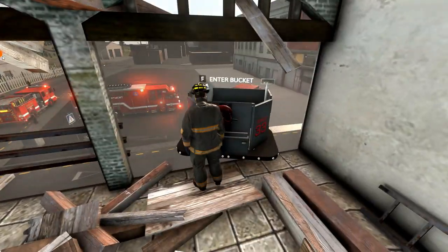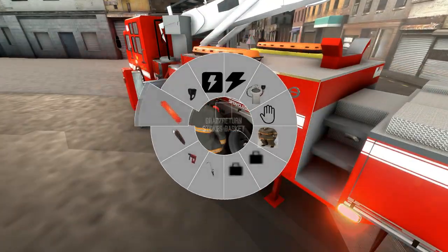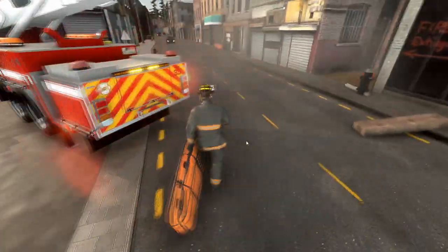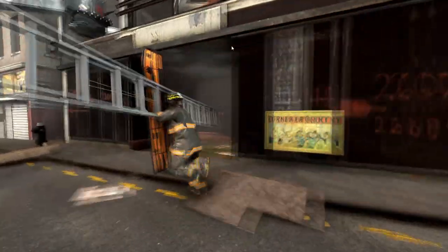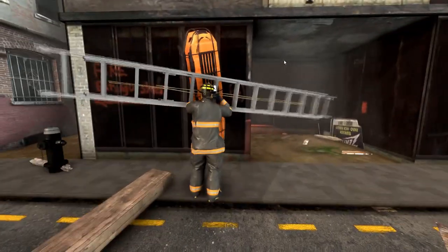Now we're going to go ahead and bring up a Stokes basket so we can load him on and get him out of here. Most engines only carry a backboard; ladder companies carry Stokes baskets; and squads and rescues will carry both — so that's good to know when you're looking for one.